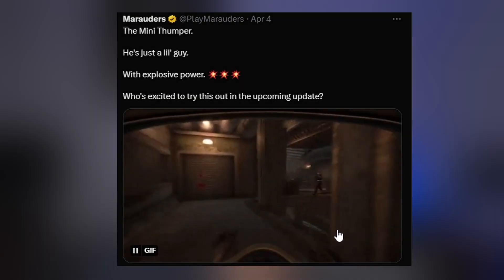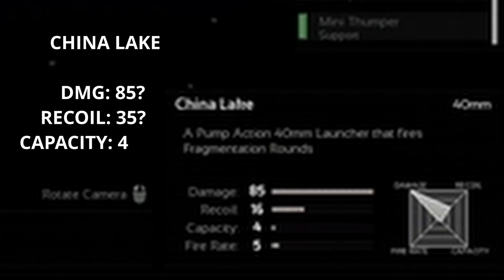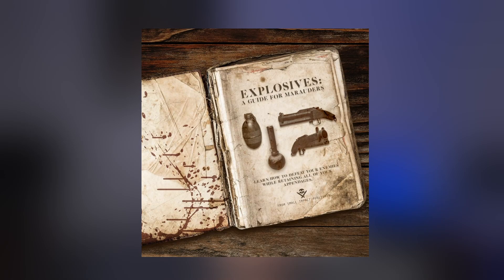The trailer also gives us a look at new scope attachments — this will be the first stage of implementation for scopes in Marauders. These attachments will be available for the SVT-40 and the M16. We're also getting new weapons which include the Stoner 63, the China Lake grenade launcher, and the Mini Thumper. Grenades will also be re-implemented in three variations: the scrap bomb, the flash bomb, and the smoke bomb.